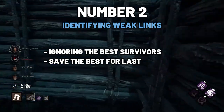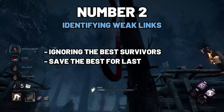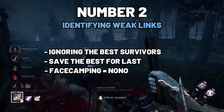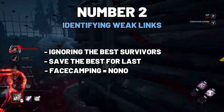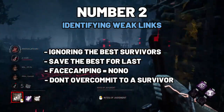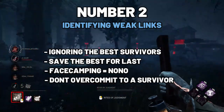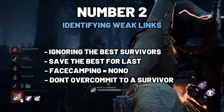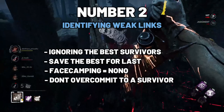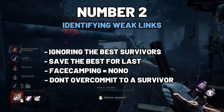I do see a lot of killers getting triggered by skilled survivors to the point where they facecamp them when they finally catch them. My tip is just don't do that. If you spend two minutes chasing the same survivor before you catch them, that's your own fault. Overcommitting to a chase is a common killer mistake. Sometimes spreading pressure is a lot more important than keep chasing that one survivor for a longer duration. And the best part is that if the survivor knows they are good at looping, they will try to bait your attention — which means that's one less survivor doing a gen. So it's basically a win-win.